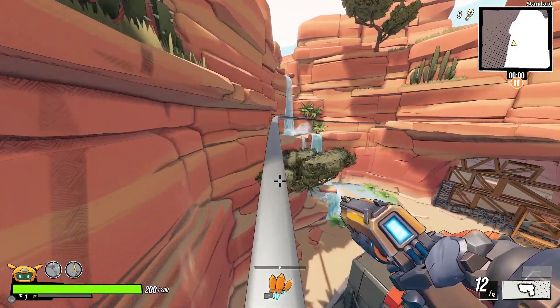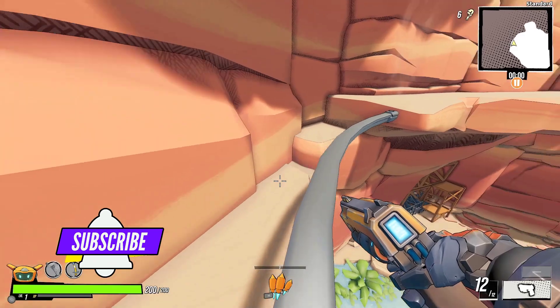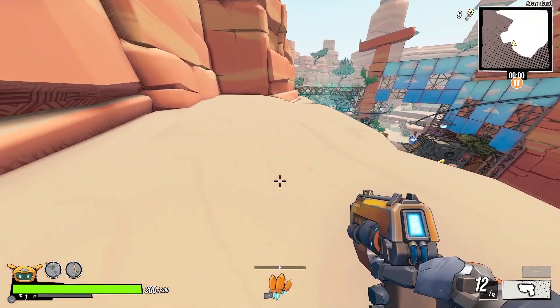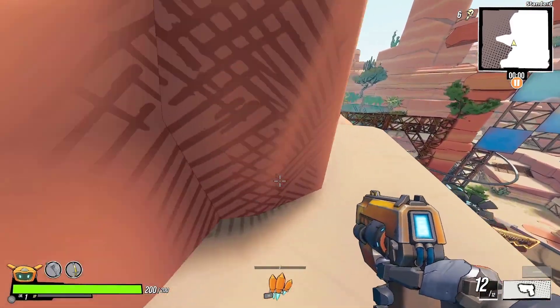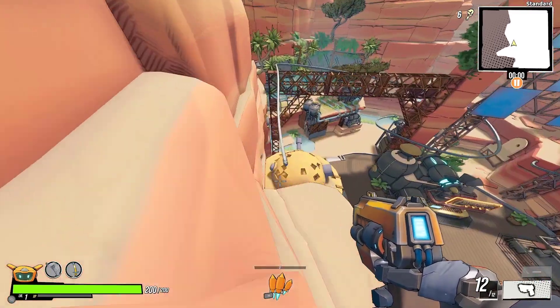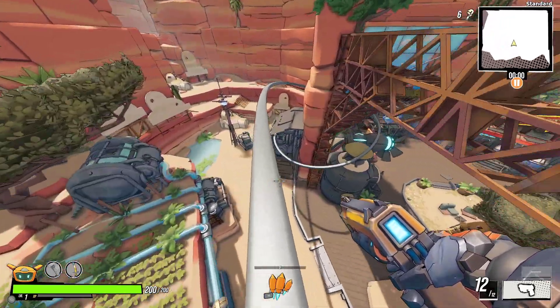And we are sliding! So this is the power of crouch jumping. This is awesome — aerial combat in this game is very cool.